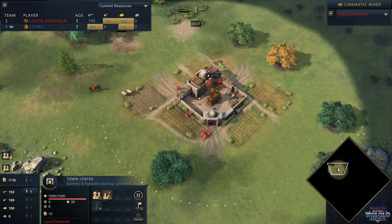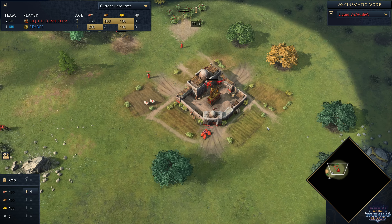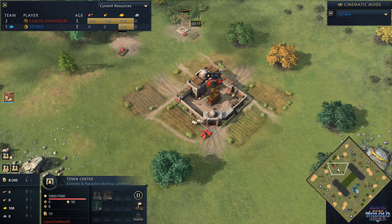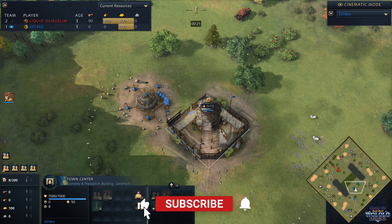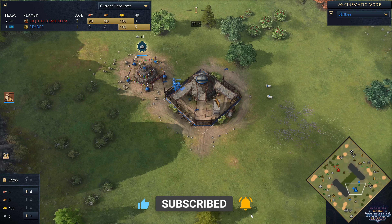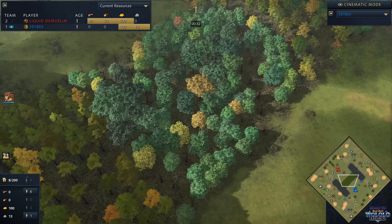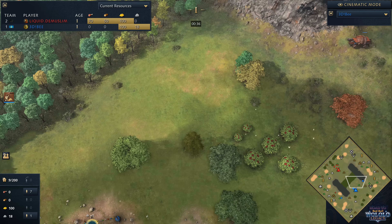G'day fellas and welcome to a casted game. Spawning in over on the west side of the map playing as the Abbasid dynasty, we've got Liquid De Muslim. On the south side of the map once again we do have Woodwall — it is 3DB on the Mongols. Ladies and gentlemen, welcome to the Road to Red Bull Walla Walla Legacy. This is starting to heat up. For anybody who's unfamiliar with this map, this is Woodwall, named so because of the giant wall of wood in the centre of the map. Absolutely beautiful stuff.